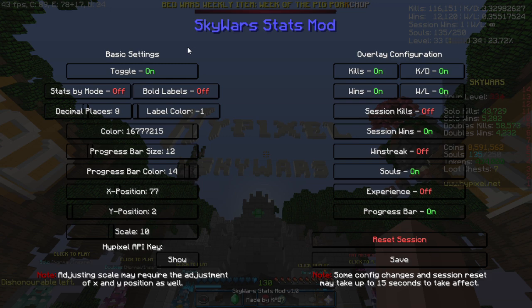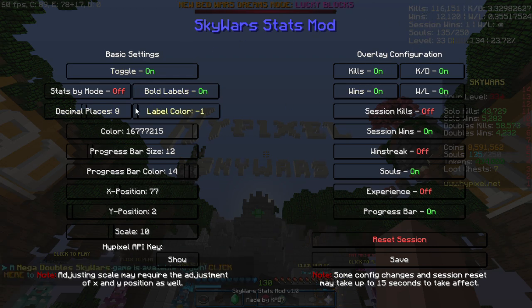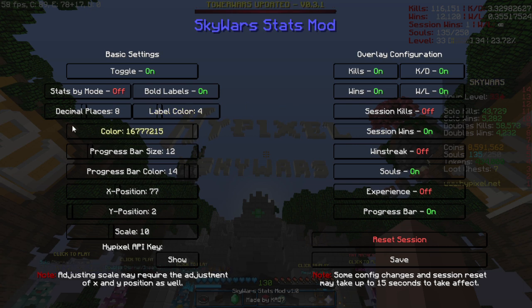We will run through the rest of the options. Stats by mode basically means that instead of displaying your overall kills and wins, it will display your kills and wins for the current game mode you are playing. So if you are in a solo-normal game, it will display your solo-normal wins and kills. Decimal places configures how many decimal places you want the KD and win-loss ratio to be. Bold labels makes the field titles bold, and you can also change the color of those field titles by adjusting the label color slider.